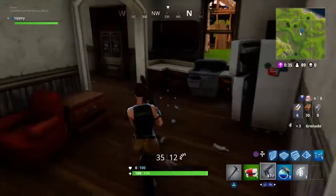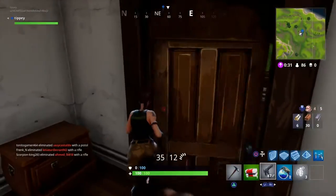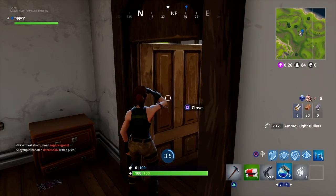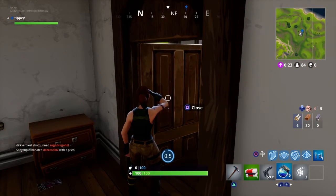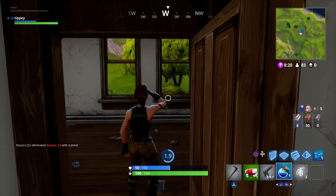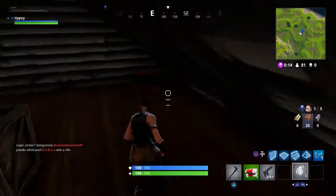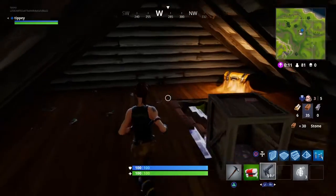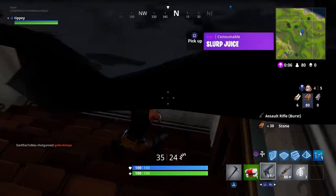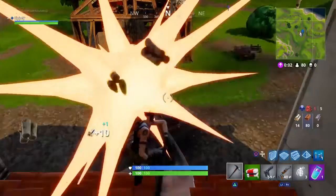We're going to go to the house, grab some grenades - decent - and another shield potion, which is actually really good right now. We're going to go in here, there's a machine gun we don't want, we're going to break and get our shield. We'll loot the chest up here - some brick - and there is a chest up here. Not bad, I got a slurp juice which is a decent item. So we got a decent haul from that house.